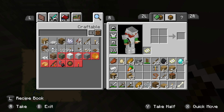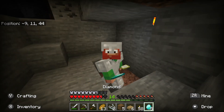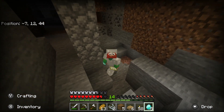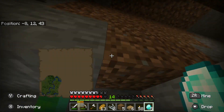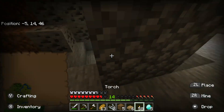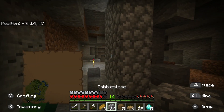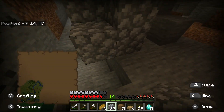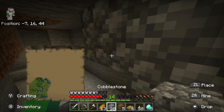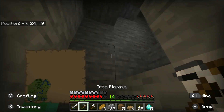We got five diamonds, let's go! I also got iron armor, which is pretty sweet. Let's go back up to the surface and make something with them. I also need some more coal — there was coal up at the top so I might go get that. I'm also kind of running low on food.